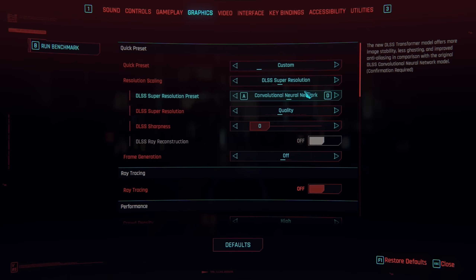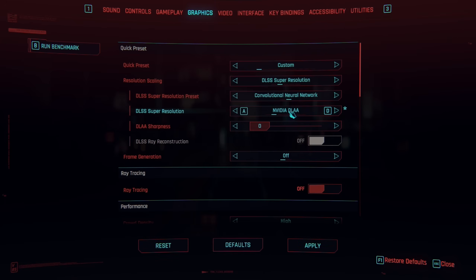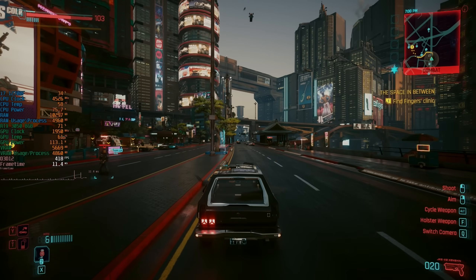We'll select DLSS and start with convolutional neural network — the old-style DLSS. Quality mode is also enabled. We've got DLAA, quality, balanced, performance, ultra performance, dynamic res, and auto. But we're going to go with quality.